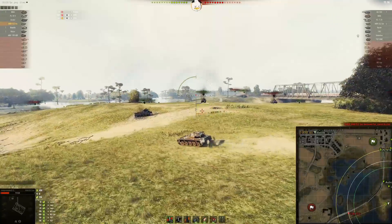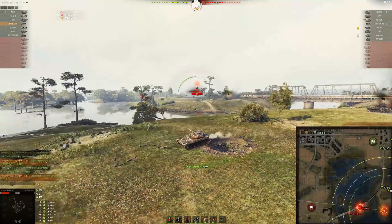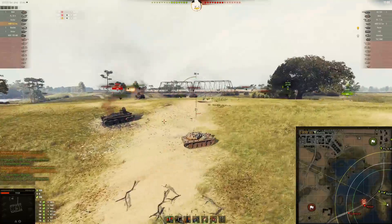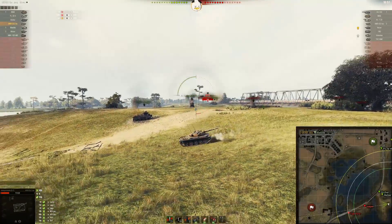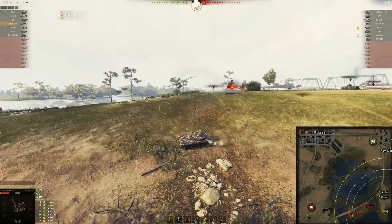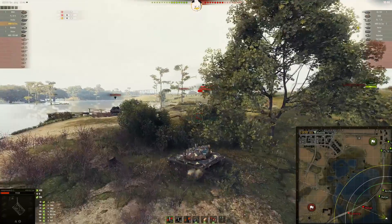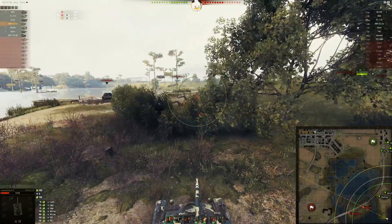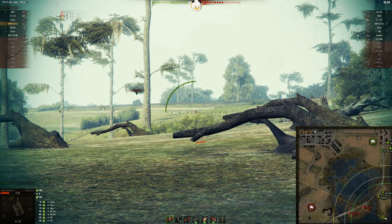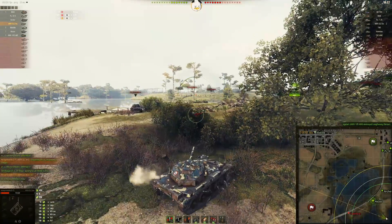The PZ4H is moving back towards base. Mongoose Jake is going to push up and see what he can light up — there's the Hetzer, which could one-shot you. He's just trying to do some spotting and going back to his bush to see if he can get a shot on that Hetzer from the side. The Hetzer has terrible view range, even with binocs. Looks like the Hetzer was taken out by arty.